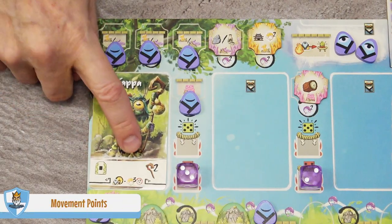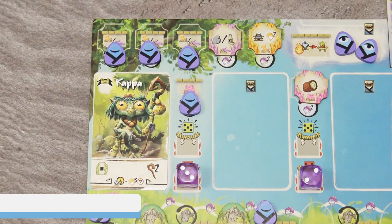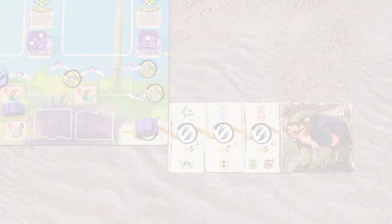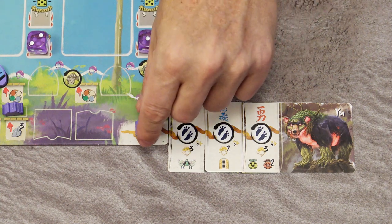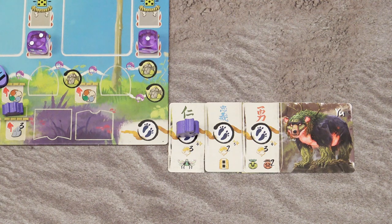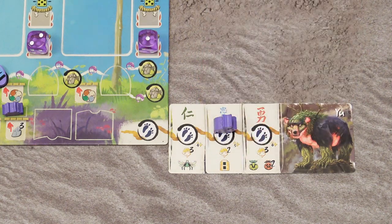When you take the movement action, you gain the indicated number of movement points, which must be spent immediately. You have three options. First, you can move your player marker along your Bitoku path — for one movement point, move to the next card and take its rewards immediately. If you have more movement points, continue moving and taking rewards.